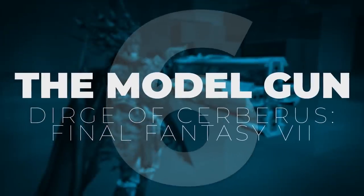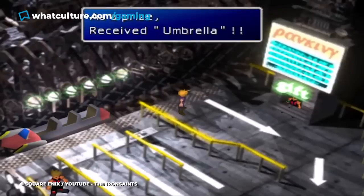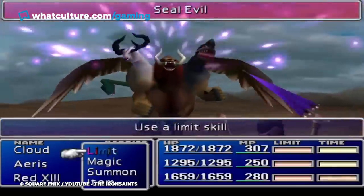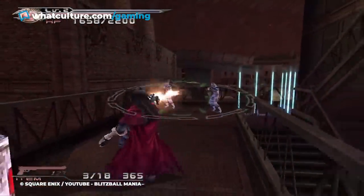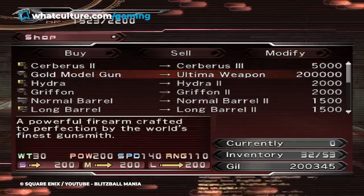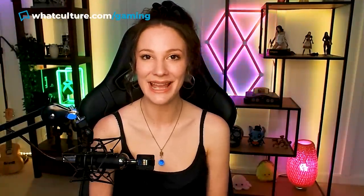Number 6: The Model Gun, Dirge of Cerberus, Final Fantasy VII. The Final Fantasy series is no stranger to the concept of joke weapons. Final Fantasy VII had a whole set of joke weapons made for all the main characters of the game. However, it was Dirge of Cerberus, the series' take on shooter games, that took that concept to a whole new level by allowing the player to turn one of its joke toy guns into an Ultima weapon. The Model Gun is, as the name implies, literally just a model of a gun, and its damage output of 1 really gets that point across.